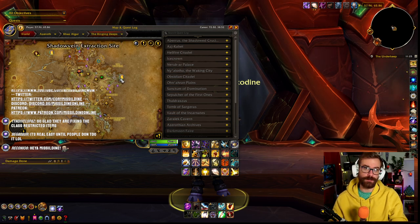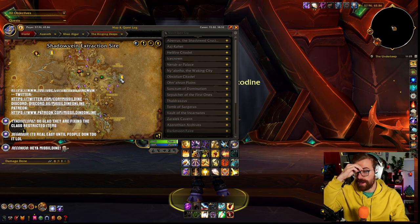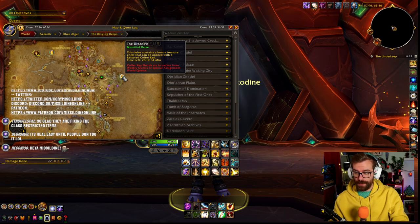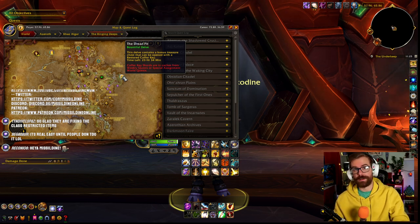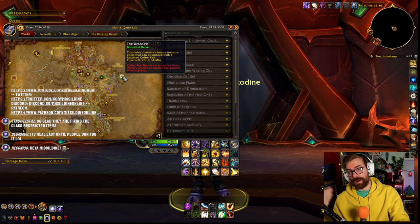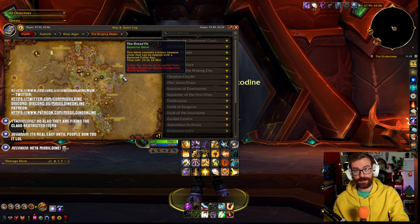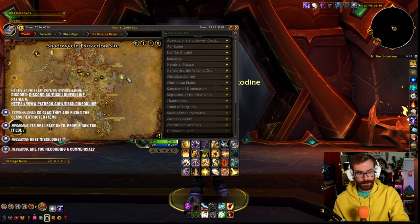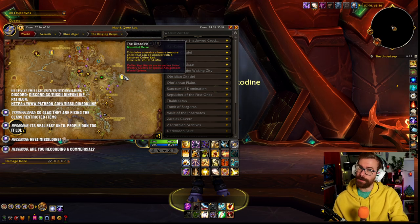Dread Pit is great if your Brann is not up to snuff — maybe you haven't been doing a lot of delves yet. Now is the time. You go into Dread Pit, use your extra action button, and basically make all of the Skarden unable to do anything to you. Then use their explosions to kill everything else and farm XP that way. Run out, reset the delve, and go back in. I don't recommend doing it too much since Brann will hit a point where he's just not getting XP, but it works pretty well. It's probably my favorite delve in the entire game.